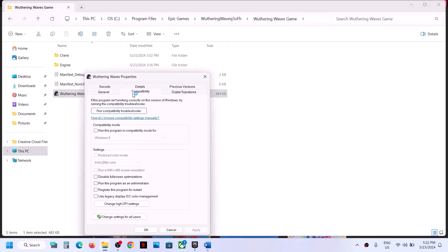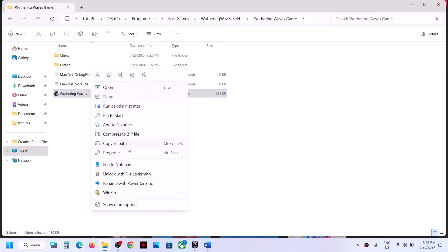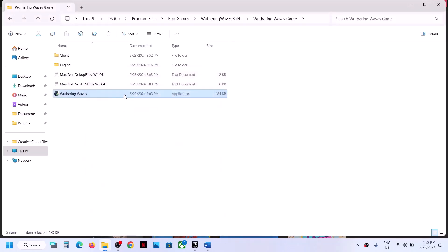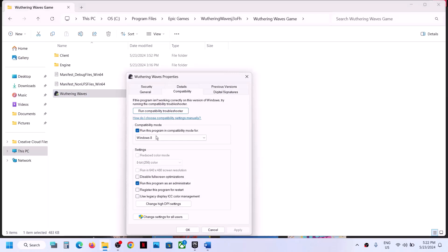If that does not work, right-click the exe file, select Properties, go to the Compatibility tab, and put a check on the box which says 'Run this program as an administrator.' Hit Apply, click OK, and double-click to launch the game. If that still does not work, go to Properties again, check the compatibility mode box, and select Windows 8. Hit Apply, click OK, and launch the game.